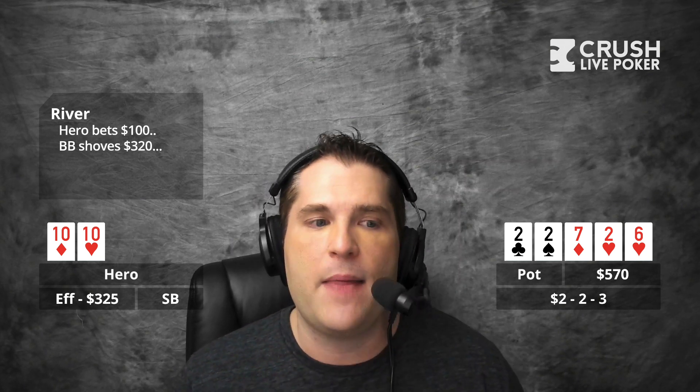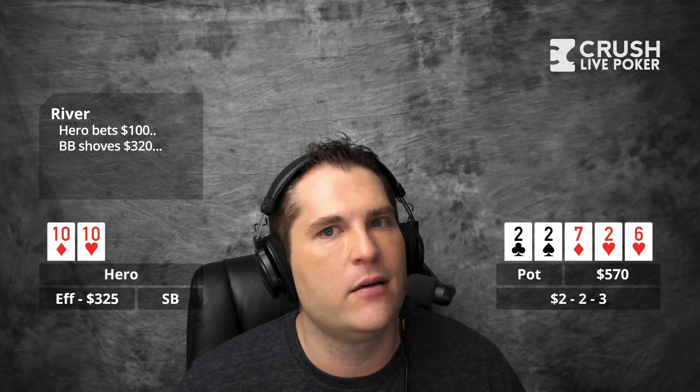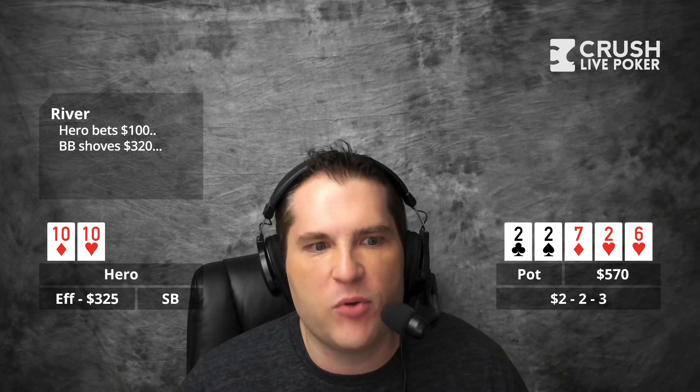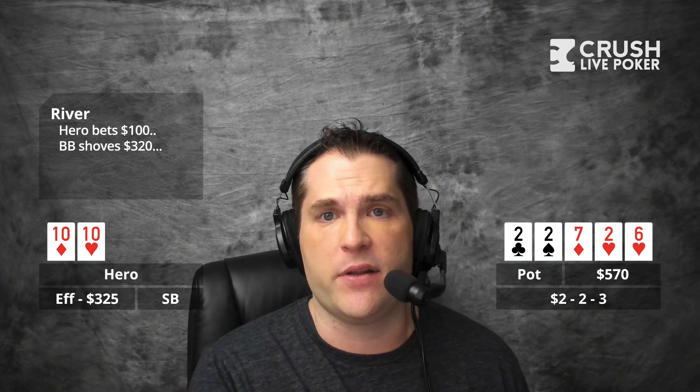At 580 for 220 to call, what do you lose to here? You lose to a deuce, right? You lose to pocket sevens and pocket sixes. And there's that caveat where he said no chop and he could have aces. So if he doesn't have a deuce but he's got sevens, sixes, and aces, that's 12 hands. So yeah, it would be an exploitable fold. I have made folds like this before. You have a bluff catcher — I can't tell you whether or not you should call versus this guy, but I want you to recognize that it's a bluff catcher. What'd you end up doing?